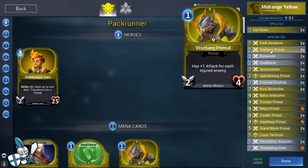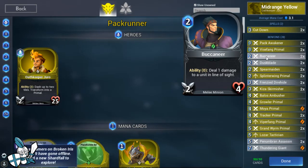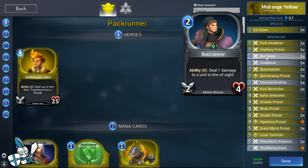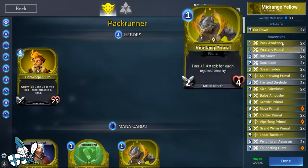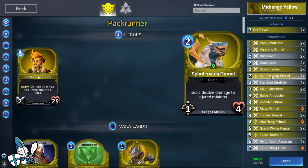Vice Fang Primal is just a solid one-drop; you don't want to get too greedy with it. Buccaneer is also fantastic in this list - a two-mana 2-4 that can deal one damage to a unit in line of sight, and that ability is free. It basically counts as a ranged minion that can strike back in melee range. That one damage ping enables a lot of our synergistic injured-minion effects, and it combines with Lozar Tactician's card draw. Getting the Splinter Wing and Buccaneer developed early is fantastic.